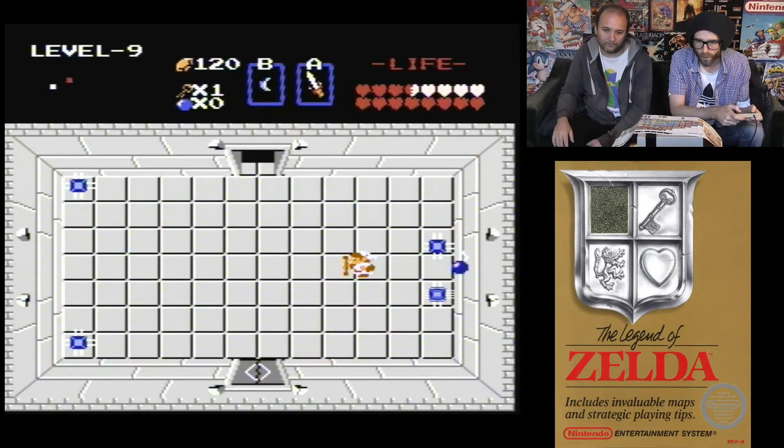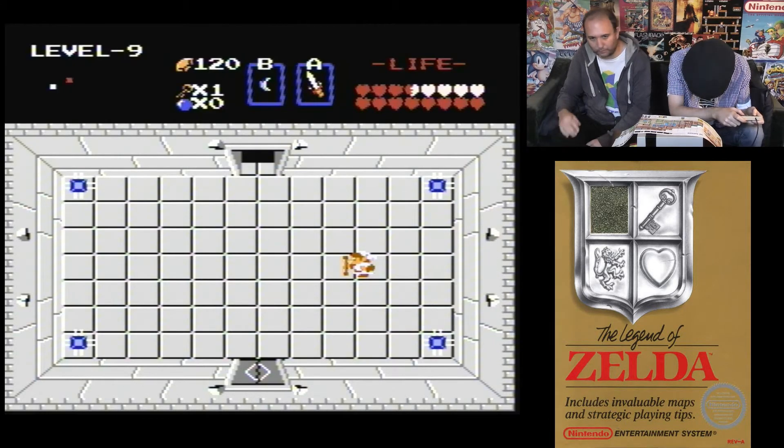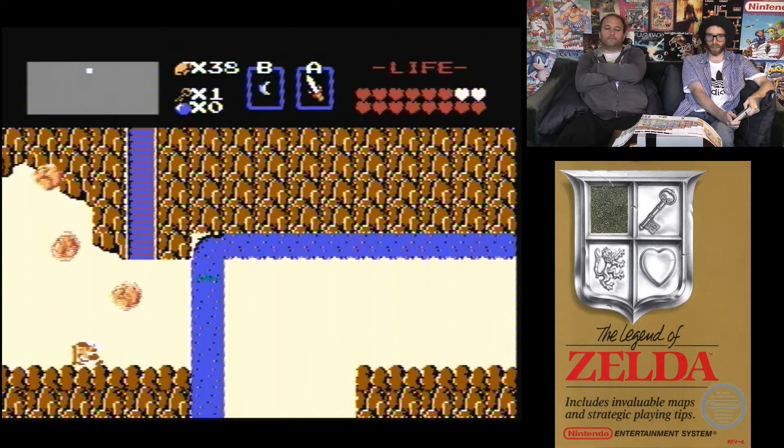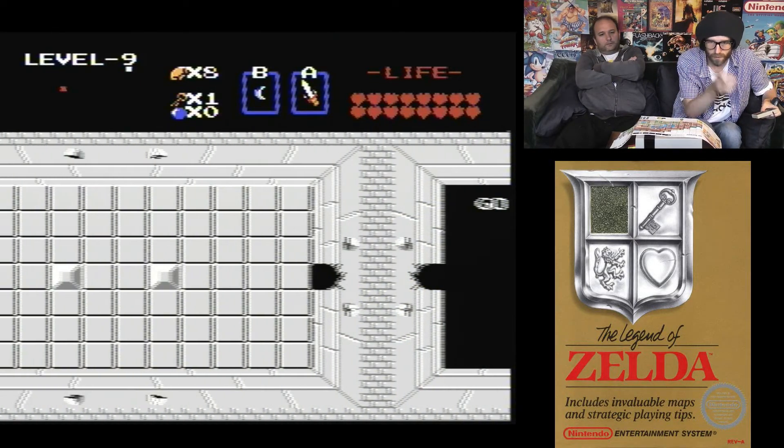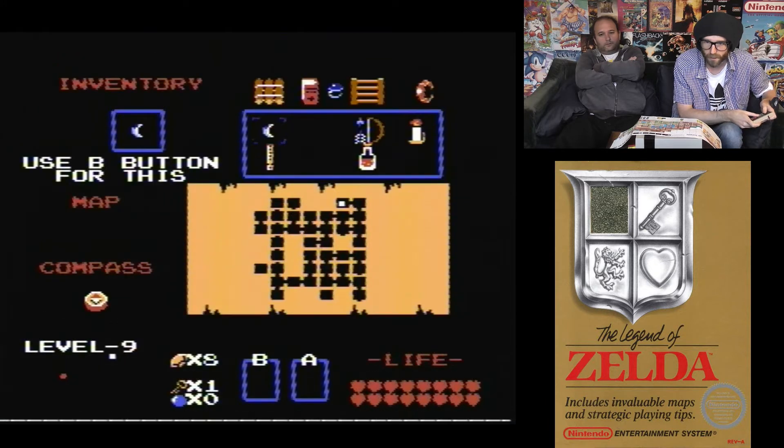It's either a bomb wall here or it's a teleporter room — it's a teleporter room. We're getting there viewers. And the shape of the dungeon map is a skull!